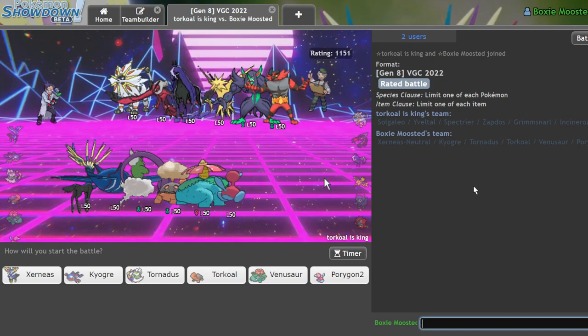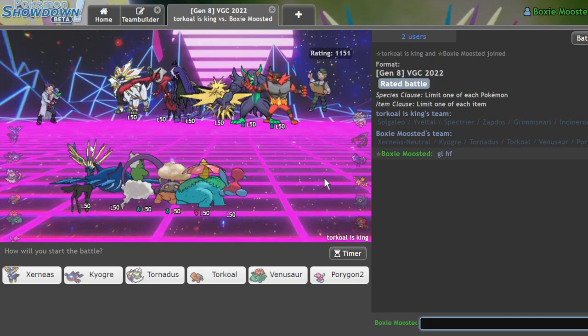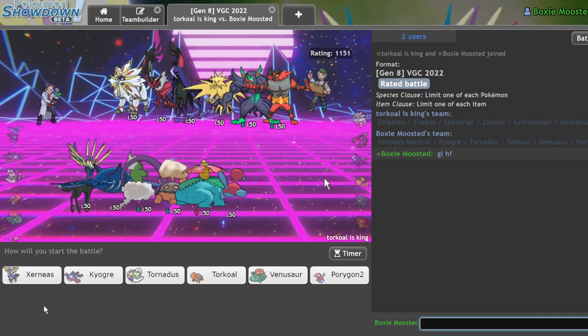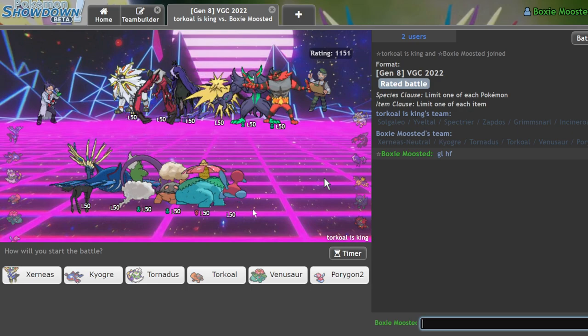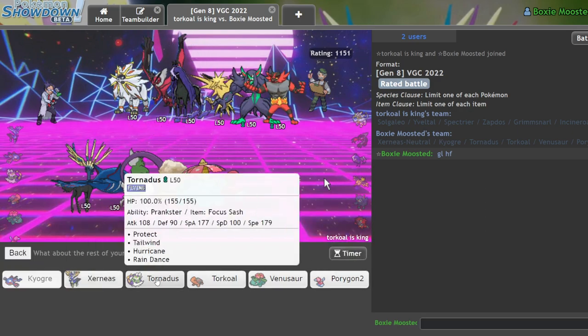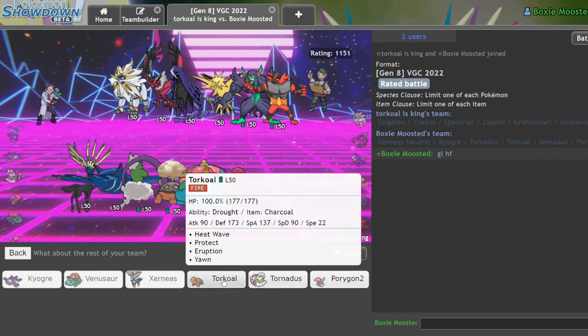Okay, this is awful for Xerneas — there was a Solgaleo on the other team and I can't think of a harder check than Solgaleo because you can't even Intimidate that thing. I think we can still bring it though — it's not super super bad. We have to lean on Kyogre quite a bit. I think I'll go Kyogre-Venusaur, Xerneas and Torkoal. I don't really see a need for P2 or Tornadus in this matchup since he doesn't have any super strong speed-boosting options.